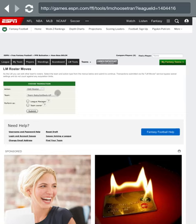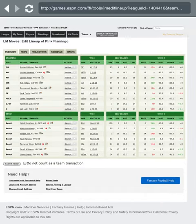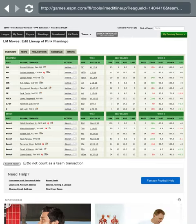Pick the team — let's say we're doing Pink Flamingo, and it's probably the league manager. Hit submit, and now you have access. You can change anything you need to do — TY Hilton, Emmanuel Sanders — put them on the bench, bring someone else in, whatever you need to do.